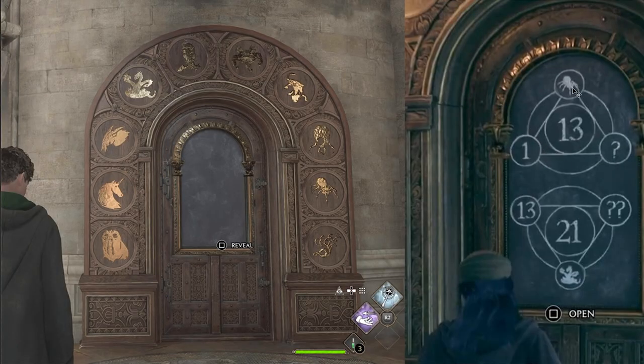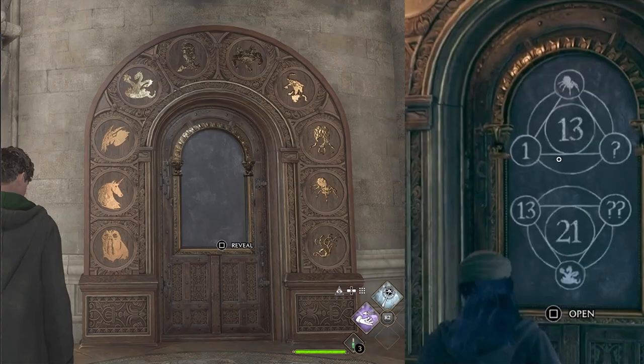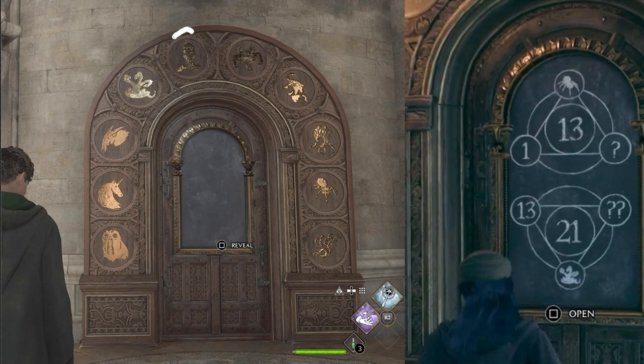To quickly show you how to do this on an actual sum in the game — for example, we have a 13 in the middle for this one and we need to solve for whatever question mark is over here, and then we have a 21 with a double question mark. To solve this, we take 13 and minus 1 because the 13 is the total of all three surrounding numbers, giving us 12. Then we minus spider, which as you can see is an 8. So 12 minus 8 is 4 — we need 4, which is this owl on a tree branch, so this one is question mark number 1.